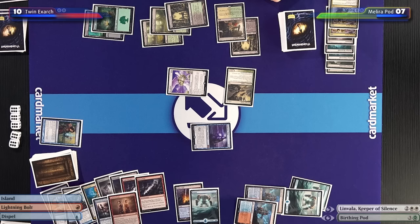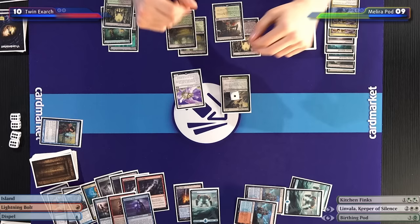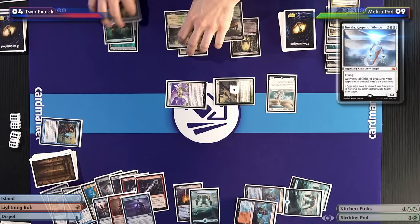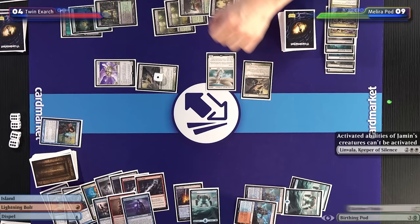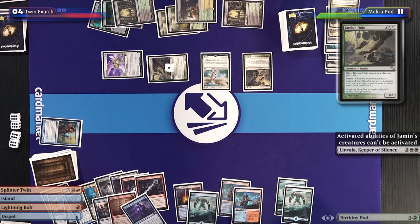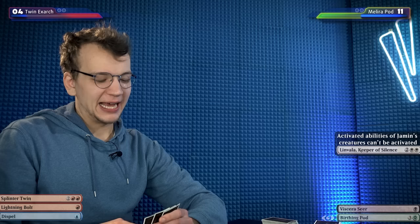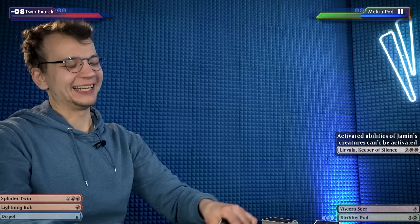Going down to five — I'll offer the trade. I'll gain two life, up to nine. I'll declare attacks — both in the red zone, down to four. I'll attempt to cast Linvala — yeah, that resolves. Now that Linvala's on the board, I'm cozy. She's holding me in her arms. I'll pass. I'll untap, take my draw, play an island. Cryptic Command is still a possibility. I'll declare attacks — unfortunately no Cryptic Command. I'll attack with everything, I won't block, you will lose the game. That is game one.